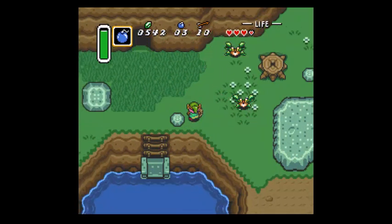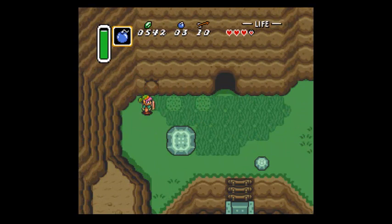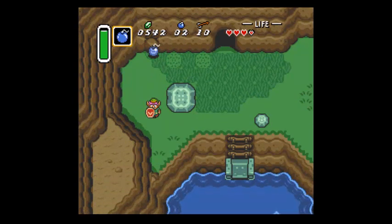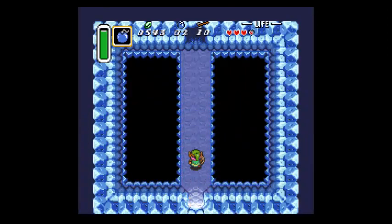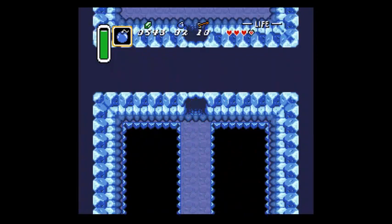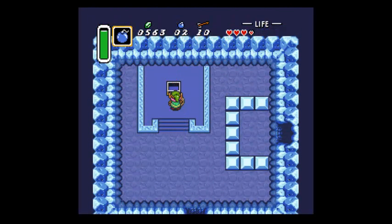If I remember correctly, the Ice Rod is the only treasure here. You could lift up that rock, but I think all there is is some pots with money and a guy who talks about stuff. So we just want to go in here and grab our treasure. And it's money. Great.